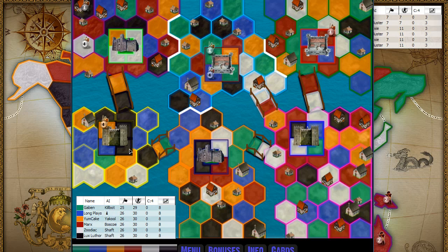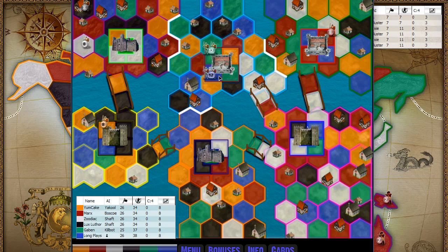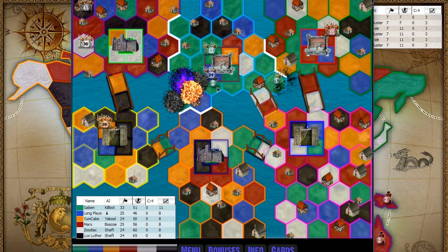We also have a bunch here as well. So this is going to be interesting. I have no choice but to pile things up here. He did not put everything over there - interesting. If he's going to divide his forces up... okay, he's really dividing his forces up. That's fine.